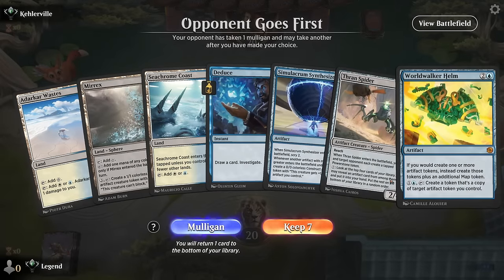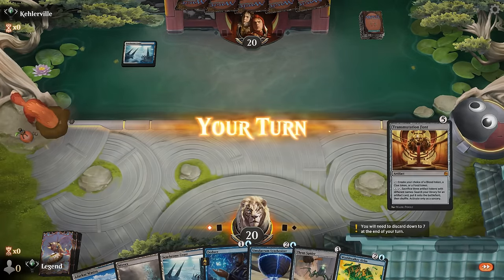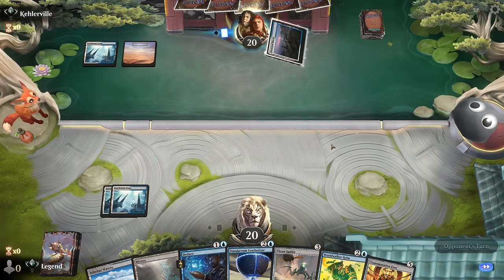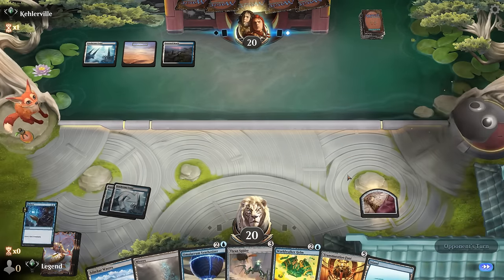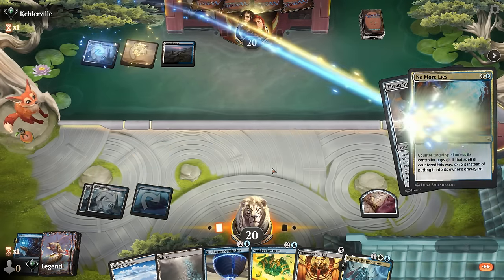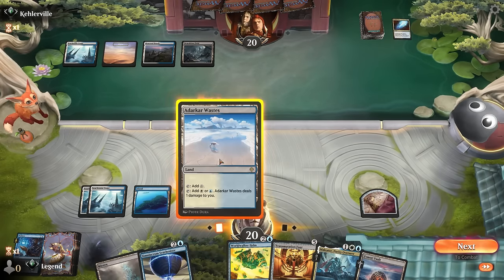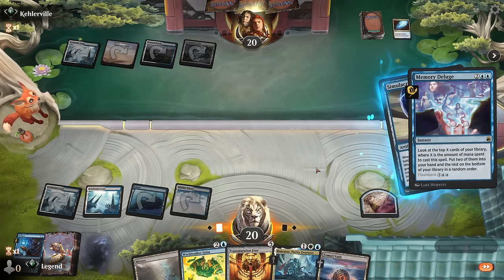We're on the draw with not the most explosive hand, but still a keepable one — just hoping we don't face turn one mountain. Seachrome Coast, I don't mind. Turn two we can Deduce. Turn three, maybe go for Spider so we can ramp out our Font. That does get countered — that's fine. We can try Synthesizer next, and then next turn play Helm and activate it, copying the token we get, which is going to be pretty strong.